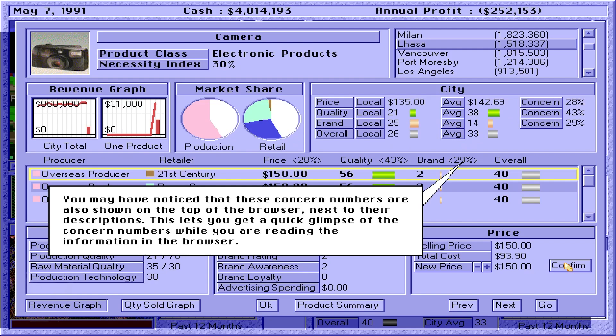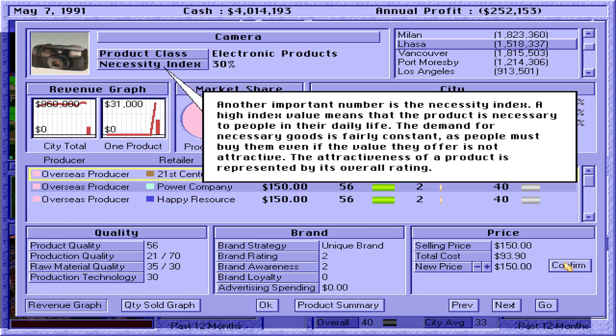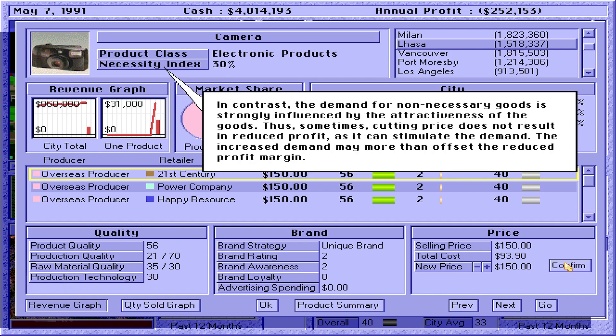These concern numbers are also shown on the top of the browser next to their descriptions. Another important number is the necessity index. A high index value means that the product is necessary to people in their daily life. The demand for necessary goods is fairly constant, as people must buy them even if the value they offer is not attractive. In contrast, the demand for non-necessary goods is strongly influenced by the attractiveness of the goods. Sometimes, cutting price does not result in reduced profit, as it can stimulate the demand, and the increased demand may more than offset the reduced profit.